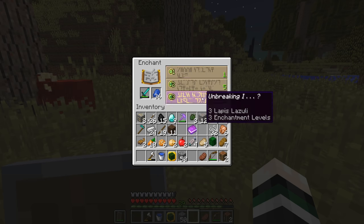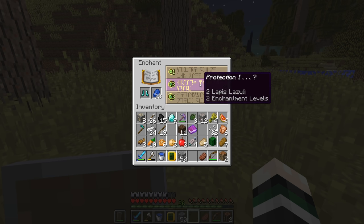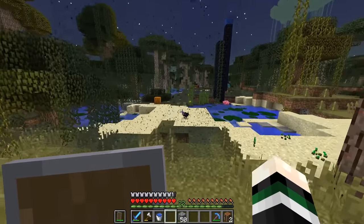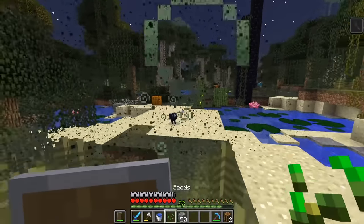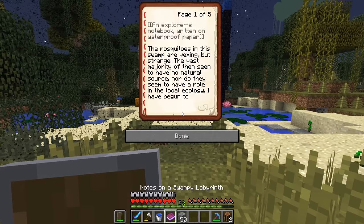In day 10, it was time to upgrade my armor and weapons. I put Sharpness 1 on my Diamond Sword and enchanted all of my new diamond armor. I made a new diamond pick and headed over to the first swamp biome I found. When I stepped inside, there were weird particles floating around that gave me hunger — but then I remembered I found a book in the swamp called Notes on the Swamp Labyrinth.